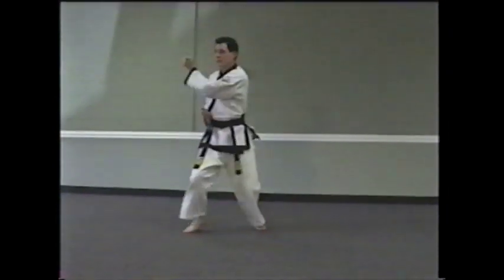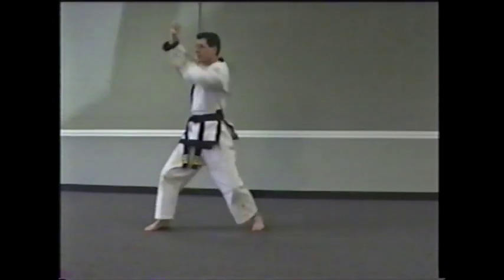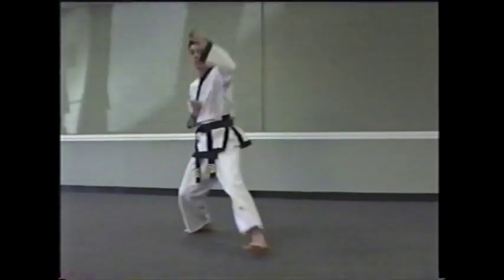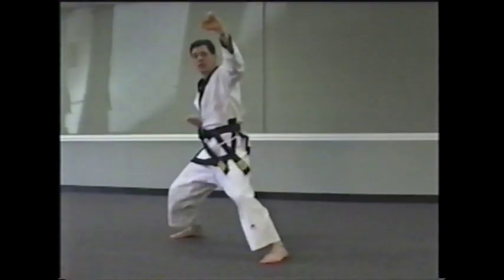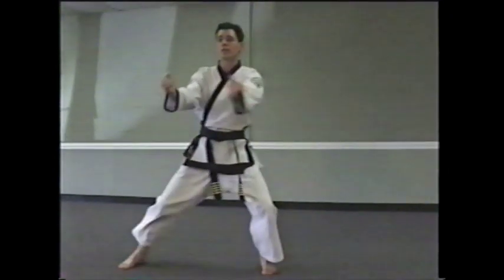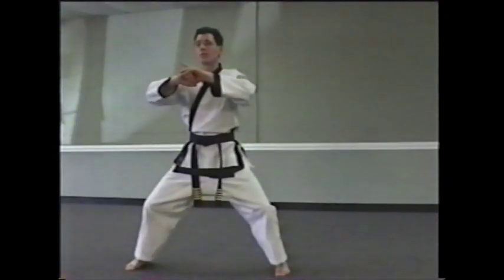Draw into a cat away from the opponent, then as you step in — upward block, half fist. Step forward to a square horse position, presenting your weapon.